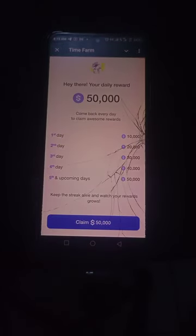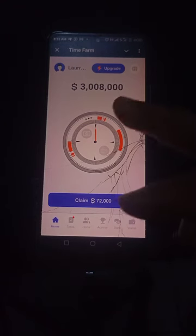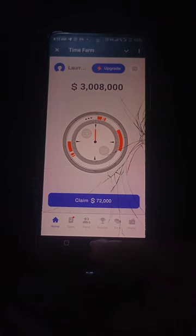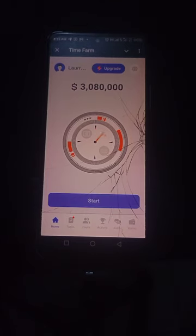The app is opening. You just come every four hours and claim your reward. I already have three million eight thousand time coins. I'll now claim the 72,000 that I've already mined. When you claim, you start to mine again — just click 'Start' and it will start farming for you.